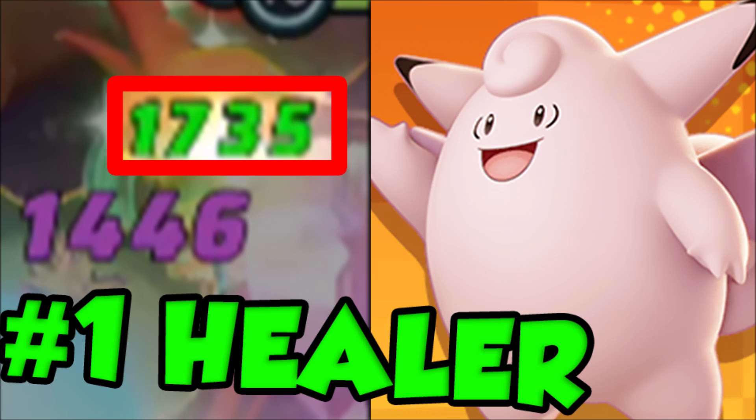Sableye can be reserved as a counterpick last pick into score compositions. If someone picks Blissey, you grab Clefable — I don't know which one's going to be higher priority. If someone grabs Mr. Mime, you go for double healing with Eldegoss, Blissey, or Clefable and try to build comps around that. The depth of strategy gets cooler.